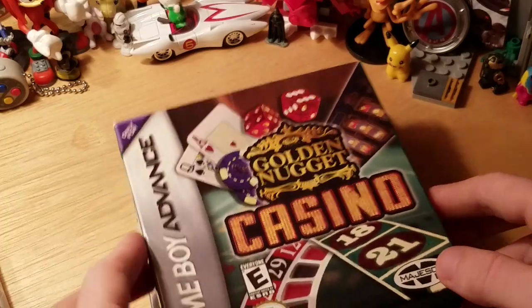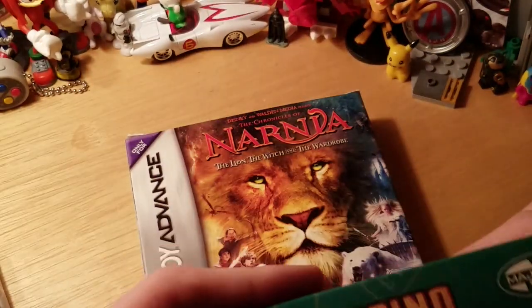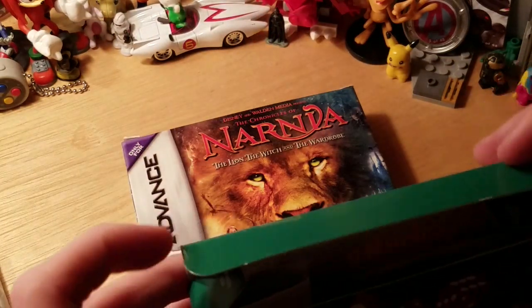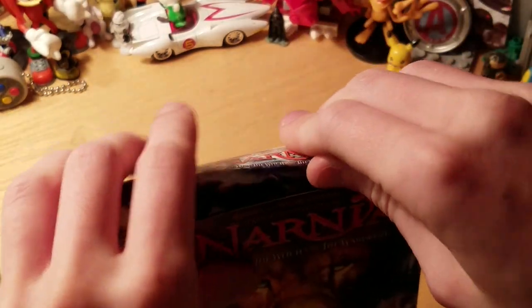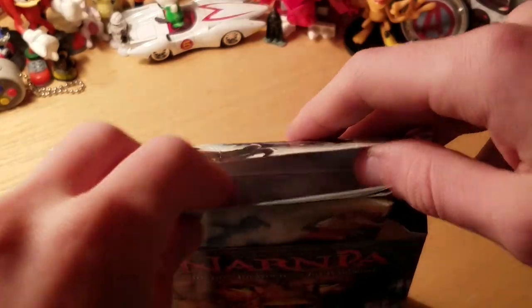Finally, two boxed Game Boy games. I have Goldeneug Casino — this was originally sealed but I opened it up just to see what it would look like. It's actually pretty cool. Here's the game inside, there's the instructions which you don't see often, and there's also usually a poster in these as well. And Chronicles of Narnia: The Lion, the Witch and the Wardrobe, which still has the poster even though it was used. There's the instruction manual, another manual, and here's the poster — it's a huge poster, just the background for it.